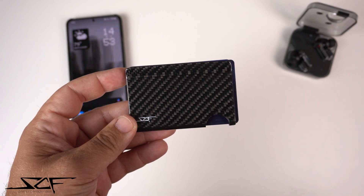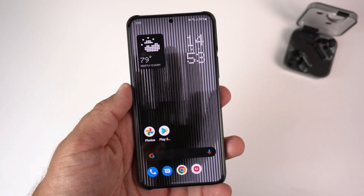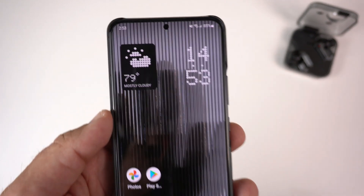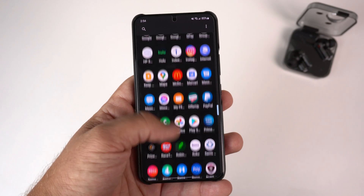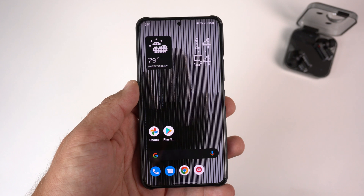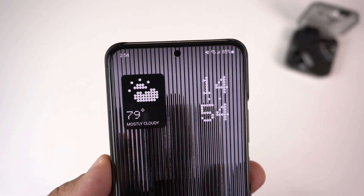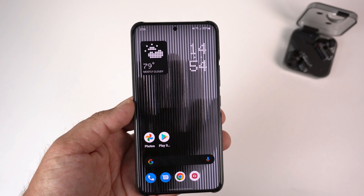Big thank you to Simply Carbon Fiber for sponsoring this video. Back to the phone — there it is, that is the Nothing Launcher. I really like it — it looks different, it's unique. I'm a big fan of being able to scroll through my phone like this versus the old One UI way. I probably won't keep it on forever because I do like One UI as well, but it is refreshing to have a different look.